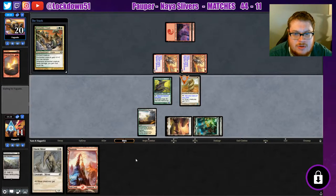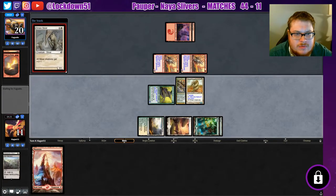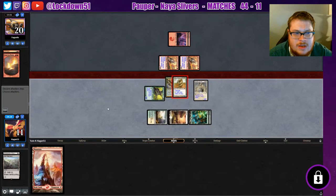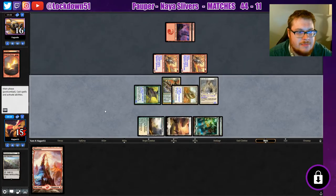Do your thing, Armadillo Cloak — we are going in. Oh yeah, gain the life, give me that life back. Feels good. That was a great topdeck. Play land — alright cool.